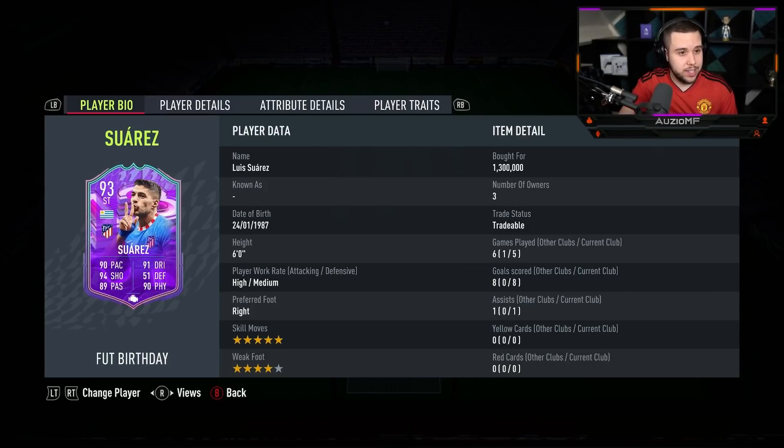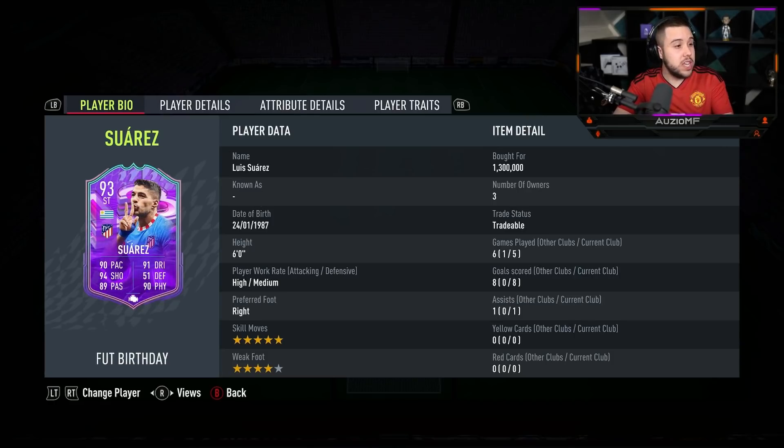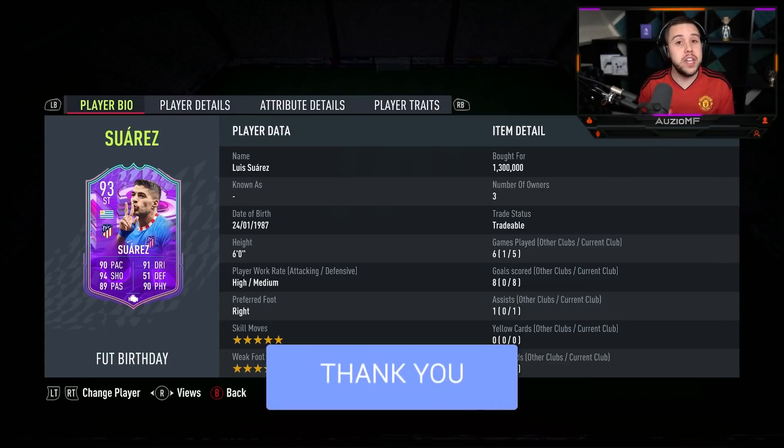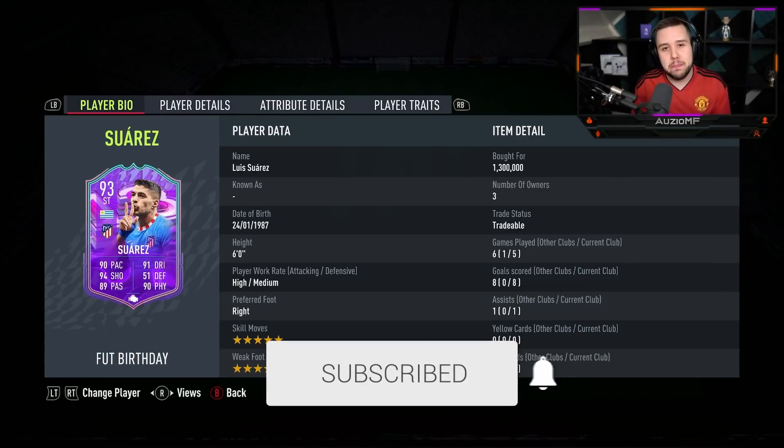Where would he go on the attacker's tier list? This card is definitely better than Flashback Benzema — no question. Better than the Flashback Akadé, better than Martinez the Honourable Mention. I would say this card is better than Di Natale as well. Di Natale is amazing, but with the 5-star skill moves Suarez gives you, I'll definitely take this card over a player like Di Natale. I think he has to go into the S tier. I would take this FUT Birthday Suarez card over everyone in the A+ tier in the attacker's tier list. He is genuinely incredible. I'm still shocked how good his skill moves actually come off. Hope you guys enjoyed the video — if you did, make sure to leave a like and a comment. Peace.